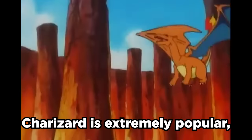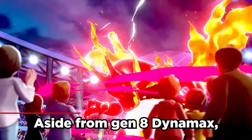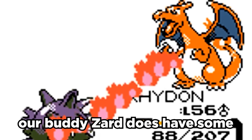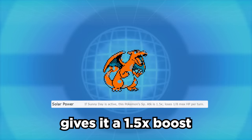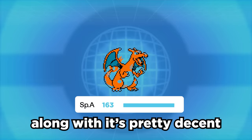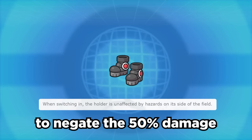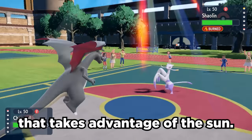Everyone knows Charizard's extremely popular, but is it actually any good competitively? Aside from Gen 8 Dynamax, it's never been historically top tier. However, our buddy Zard does have some things we can take advantage of. Its ability Solar Power gives it a 1.5 times boost in special attack at the cost of losing one eighth of your max HP per turn. This gives it insane damage along with its pretty decent base 100 speed. We strap on some Heavy Duty Boots to negate the 50% damage from switching into Stealth Rock, and we've got ourselves a decently fast attacker that can take advantage of the sun.